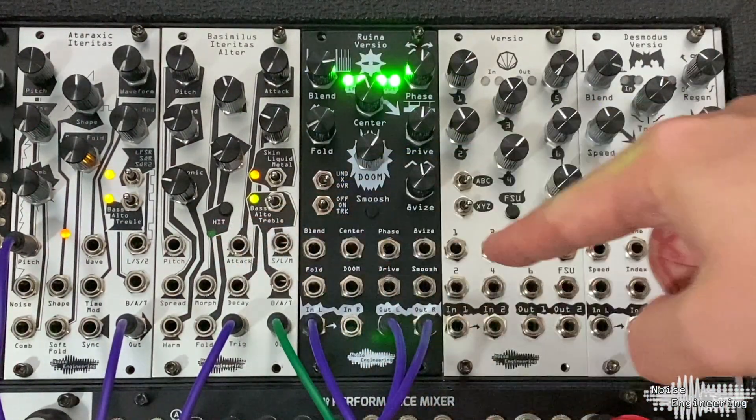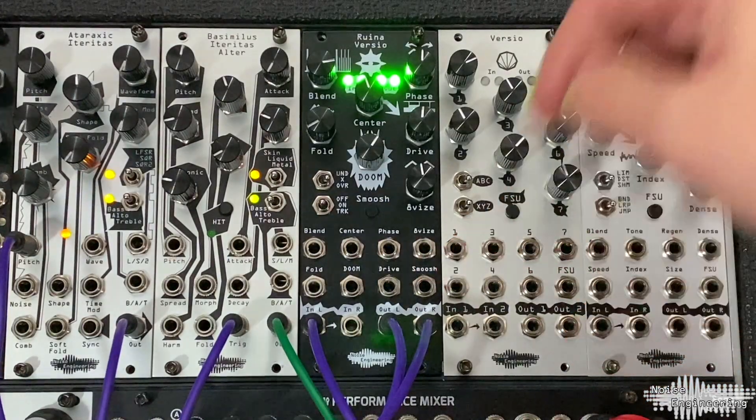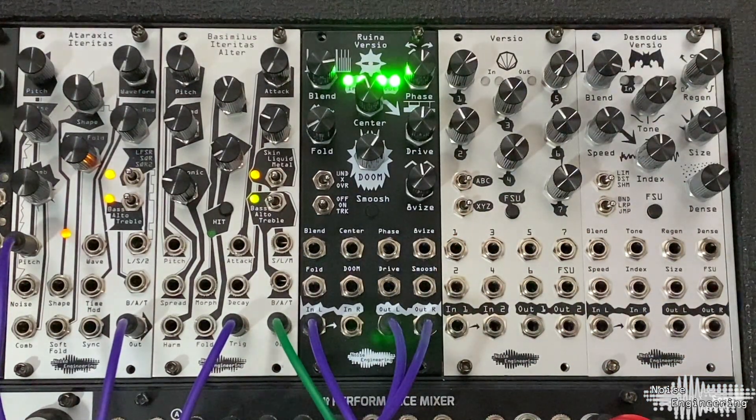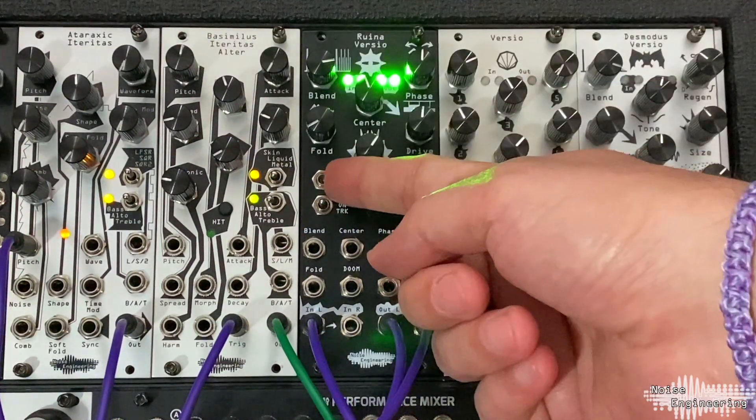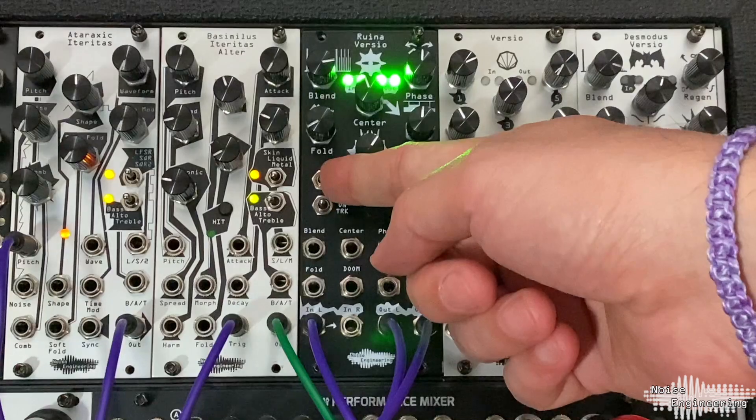Each of these seven parameters can be CV controlled with their corresponding inputs below. There are two mode switches for added distortion fun. Under, cross, and over sets the signal flow between the parameters.